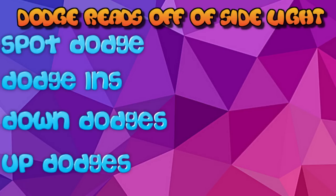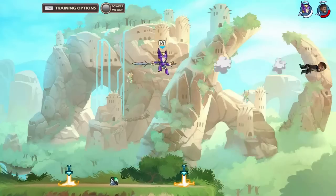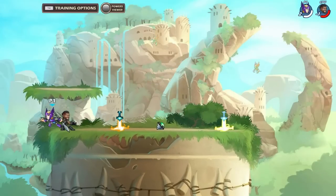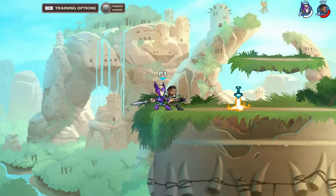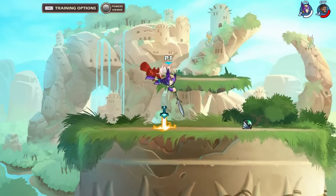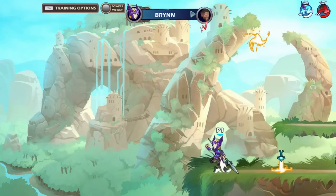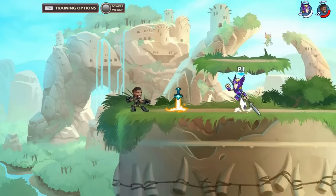Now we're going to go over the dodge reads off of side light. There are many different ways to punish these types of dodges, but I'm just going to show you some of the ones I use. For a spot dodge, you're going to want to go side light, wait, down light, gravity cancel, down light, side air. You can see that didn't kill off the right side of the map. Depending on where they are, you can hit the side light, dash to the other side, and hit the same thing — and it will kill on this map.